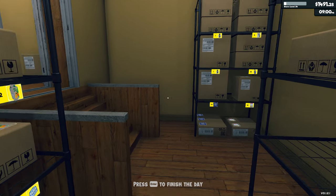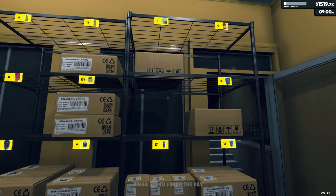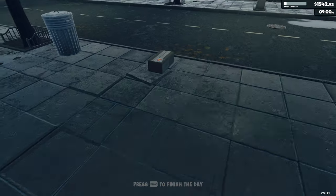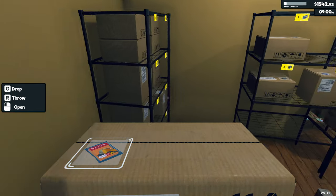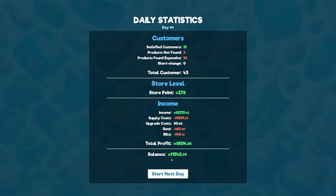What else are we missing? You can see that lag happening — too much for it, I think. We need pasta, we need oils. It's 9pm so we'll close up. Okay, no other customers — we can skip on to the next day. 43 customers, total income is quite nice — we made £804, so that's good.